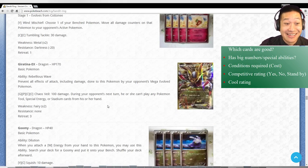Giratina EX - this card is expected to be awesome. Rebellious Wave: Mega Pokemon cannot attack this. But remember EX Pokemon are in Mega Pokemon decks, so that might be an easy workaround. Chaos Veil: expensive but 100 damage, and the effect is pretty awesome - can't play any Pokemon tools, Special Energies, or Stadiums. This is quite a good knockout card and people are saying it might work well with Vileplume. If you can charge this up we'll see. I don't think it's going to be as amazing as expected but the coolness level is off the roof.